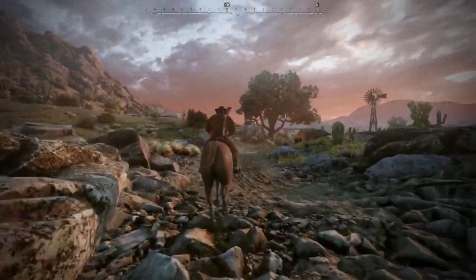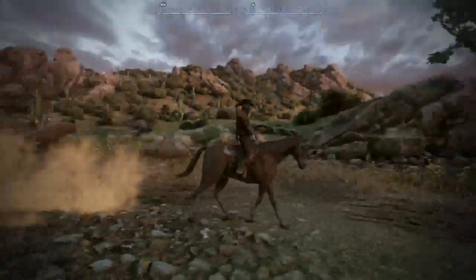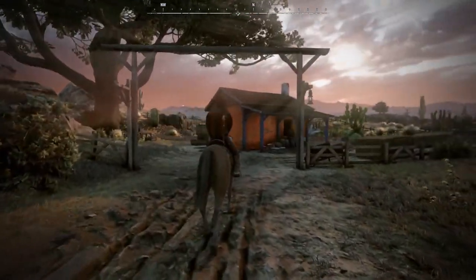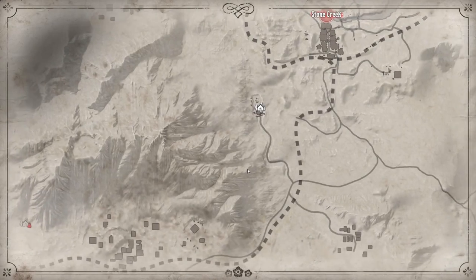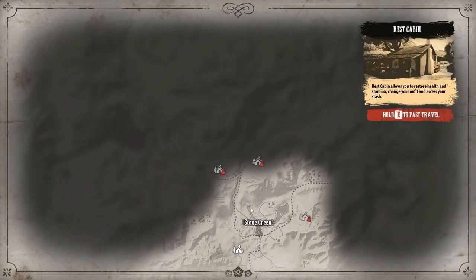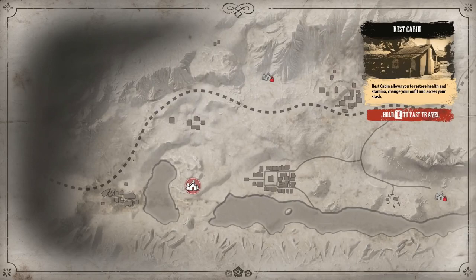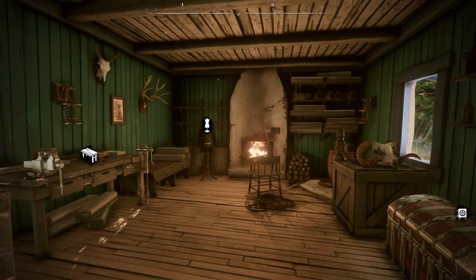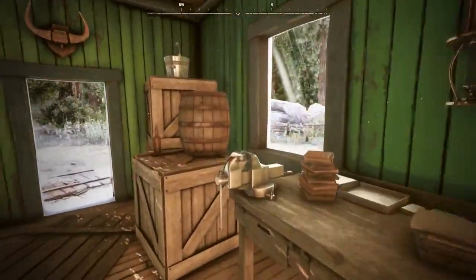Before we go out and hunt those bandits, we're going to a rest cabin. In a rest cabin, you can do a variety of things: rest, regain stamina and health, use the crafting desk to make things, access your stash of reserve supplies, and change outfits like in a clothing store. You can also unlock the ability to fast travel between cabins. The map shows all the places you've unlocked fast travel between, and you can select where you want to go. We're traveling from Stone Creek to this cabin — hold E to travel and here we are. You can see stash, clothing change, and crafting desk.